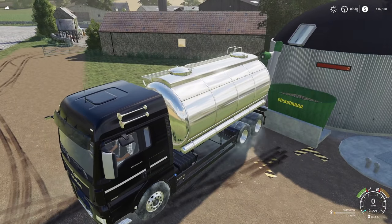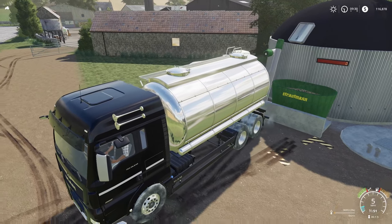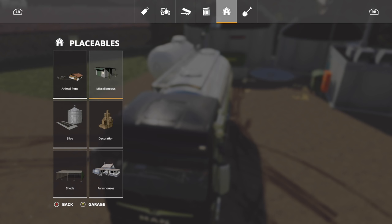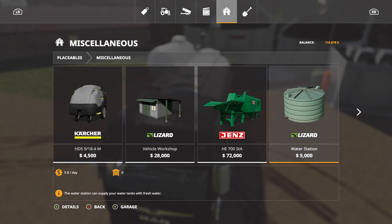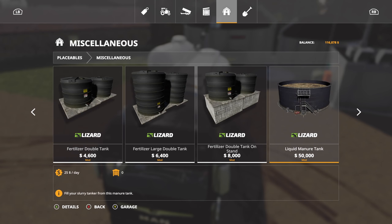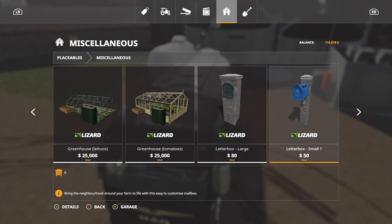This puts a big damper on the way I was going to make money on this map to begin with. What we've got to do — because I am not deleting that BGA right there, I've gone through too much work — is we are going to find the slurry trader.